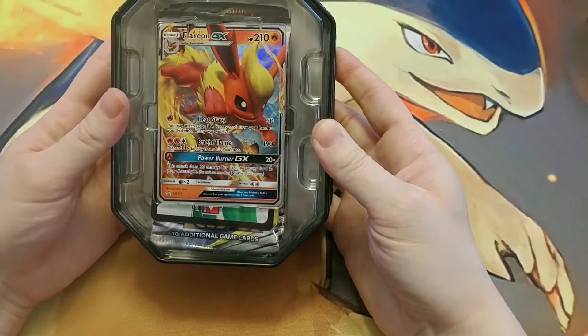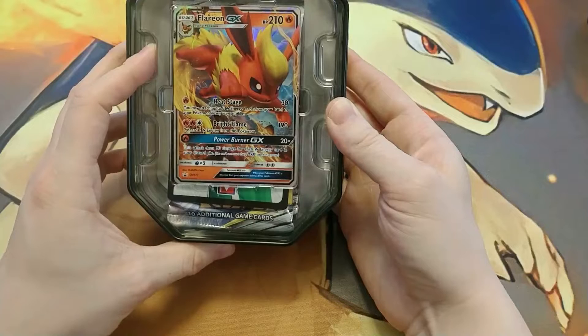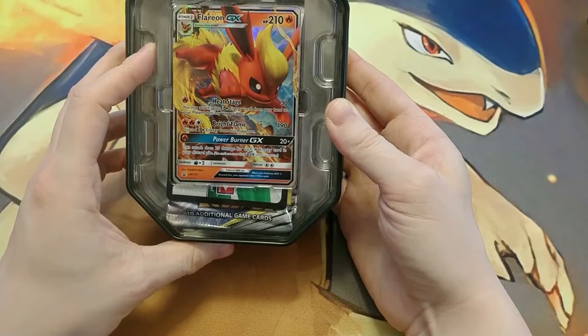Here we have the Flareon GX in her fiery glory. Power Burner is the GX move — this attack does 20 damage for each fire energy card in your discard pile.